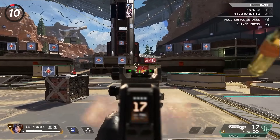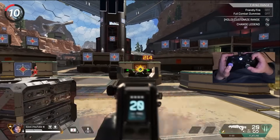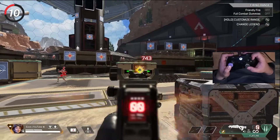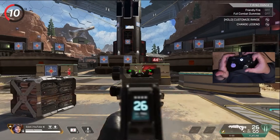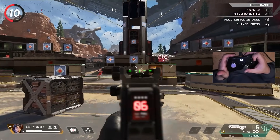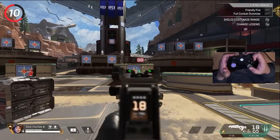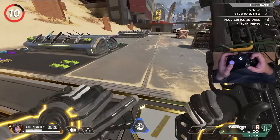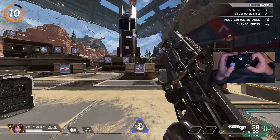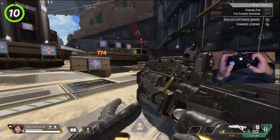For controller players, jitter aiming isn't realistic. Instead, you need to learn recoil smoothing to completely eliminate vertical recoil. Normally when you shoot, your recoil kicks up, but when you move your aim horizontally, the vertical recoil isn't there. For recoil smoothing, abuse this mechanic by strafing in one direction while pulling your aim in the opposite direction — if you're strafing right, pull your aim to the left, and vice versa. It works best at close to medium range and also works on mouse and keyboard, though it's a bit more difficult.